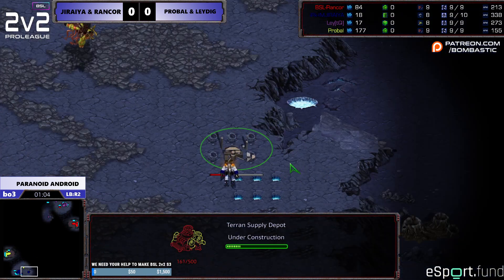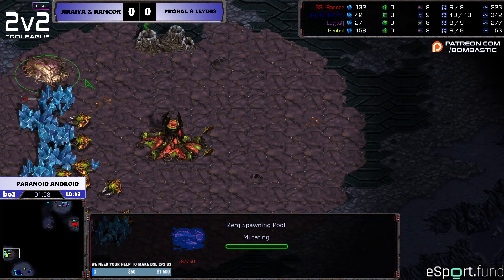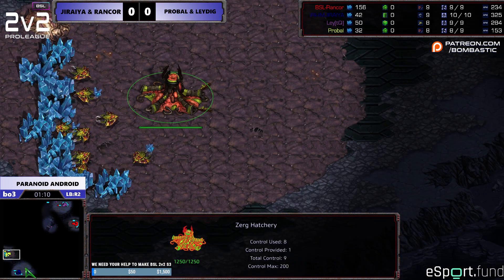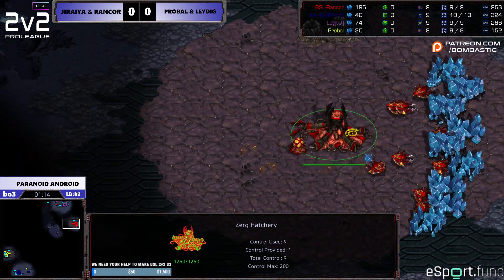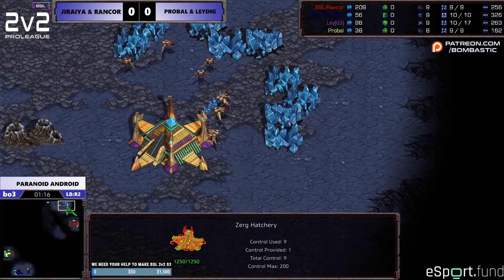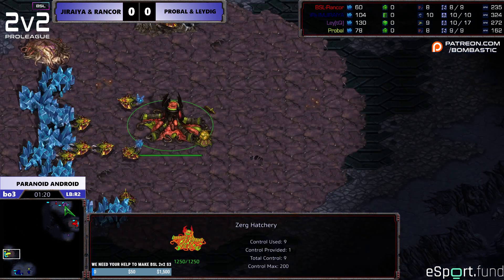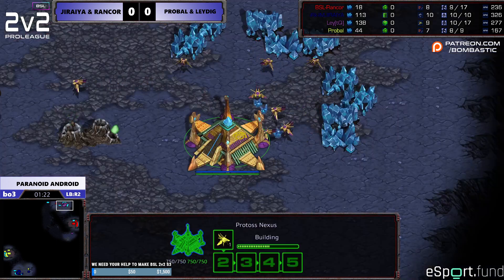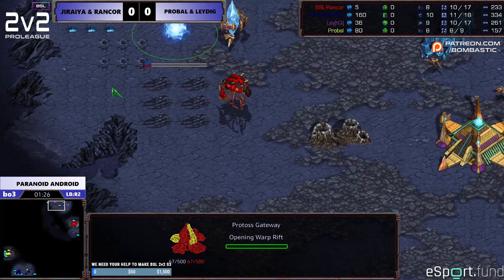All the games we cast so far were from the winners bracket. This is a losers bracket match because yesterday Rancor and I fell to Nana and Linden. So this is a losers bracket match between myself and Rancor versus ProBall and Leighdig. That's why the first game is on Paranoid Android — to me, it plays just like Python.